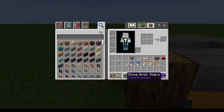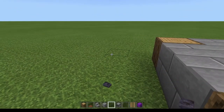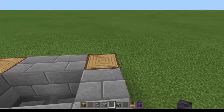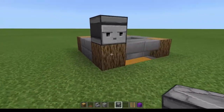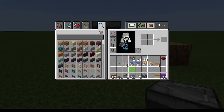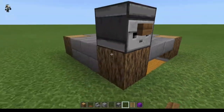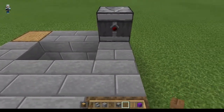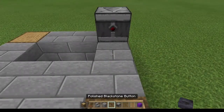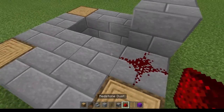To start off the second layer, take our observer and place it right on the front of this block. Then we're going to take our wooden button and place that right in front of there — this is the button that needs to be wood. Behind us we're going to place another solid block, and then take our one piece of redstone dust and place that right here.